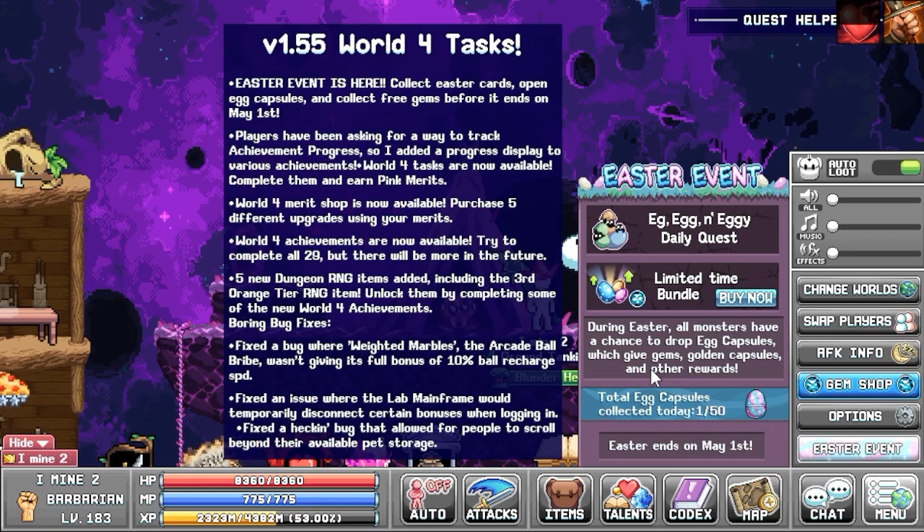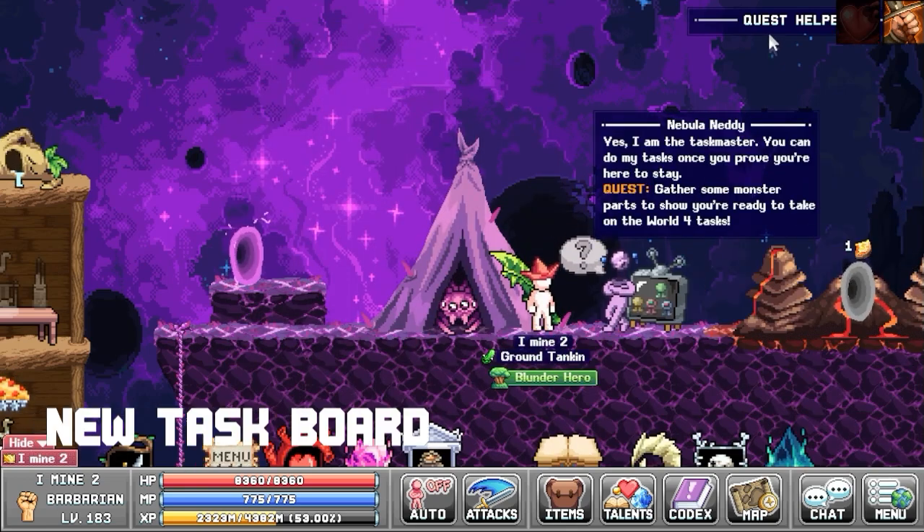We also have the new merit shop, the new achievement board, the new task board, and some bug fixes. Make sure to check the whole video — I will also be showing how to unlock some of the achievements at the end. Let's get started with the first one: the new task board.